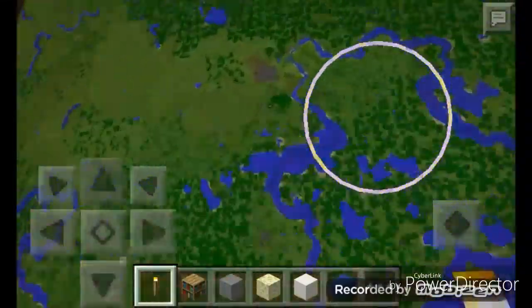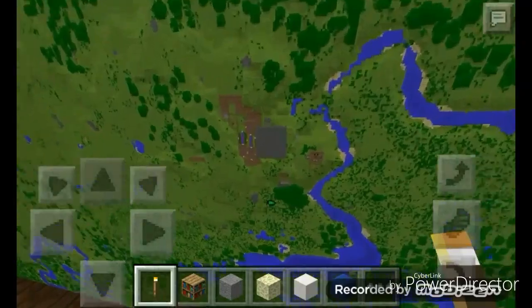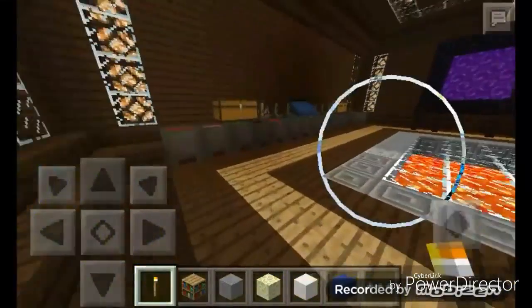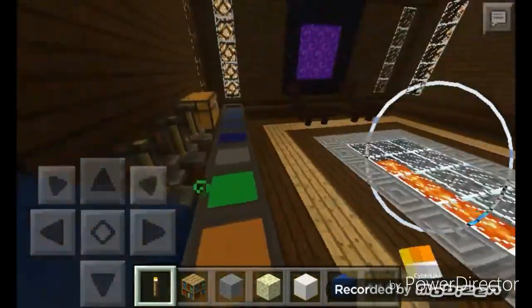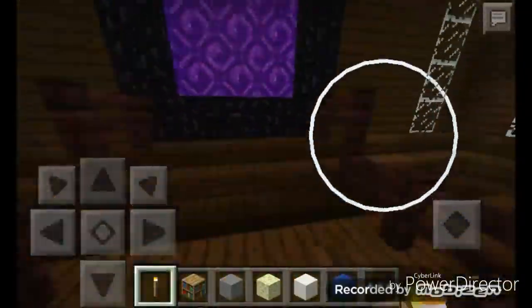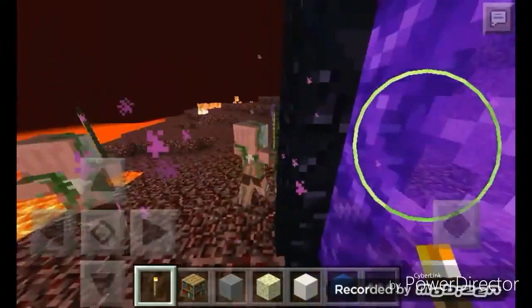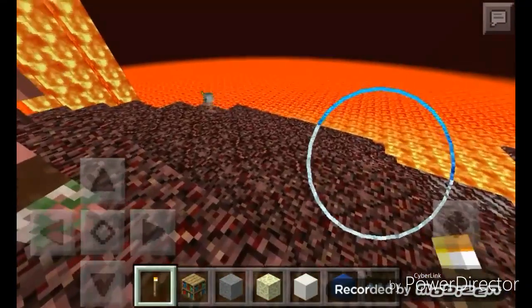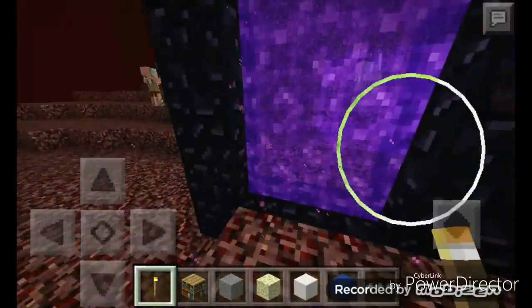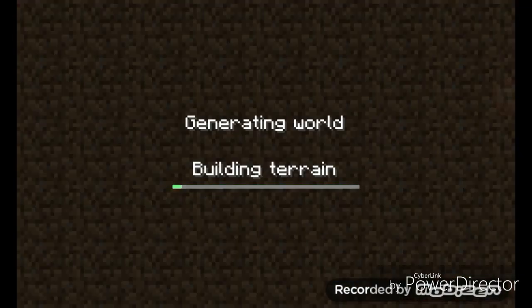This is a giant map of the area and as you can see there's my house — that's us right now. And these are like potions — all the potions, you can take them out and drink them. Made this love floor, and in the Nether — I actually haven't made anything in the Nether yet. I'm planning to but I haven't yet. There's gonna be a Nether lab.